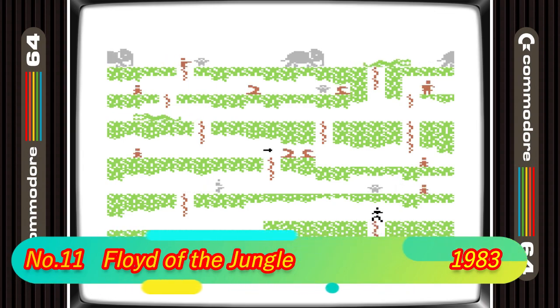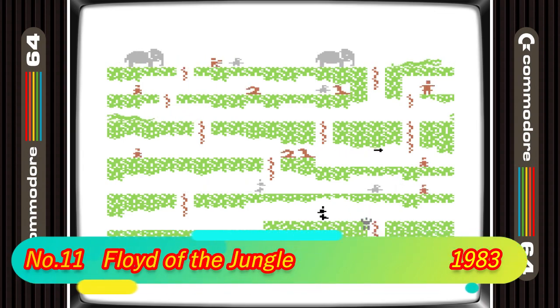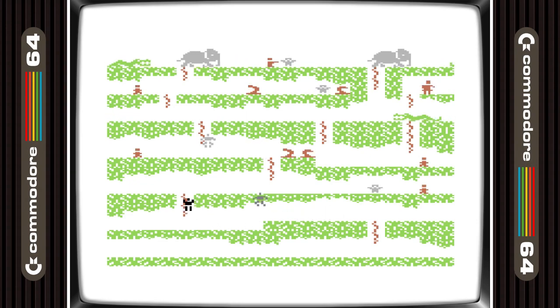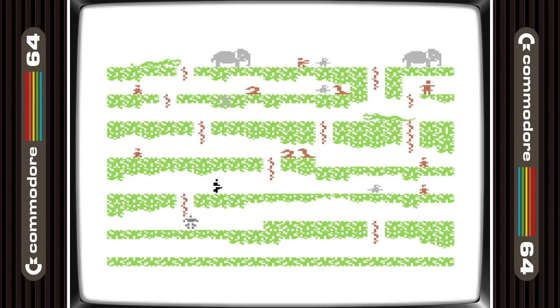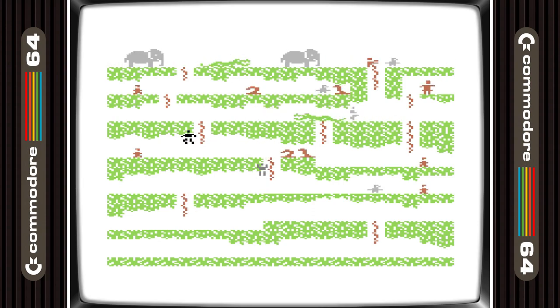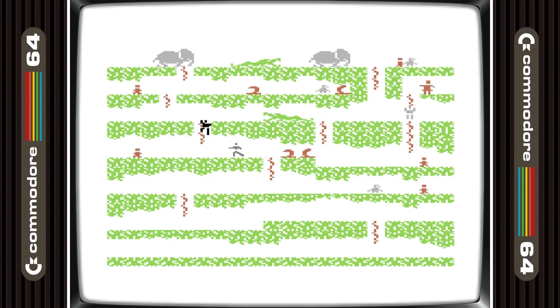11th place is taken by Floyd of the Jungle. Another game that I featured in my Hidden Gems video — in fact I put it 2nd on that list. It's a super basic-looking game with a super basic concept: get to the top first. But it's really in 2-player mode that this game shines, and I'm sure that once you play you'll be laughing like mad.